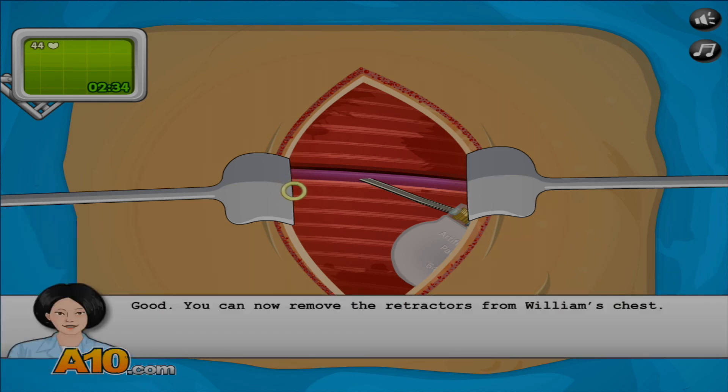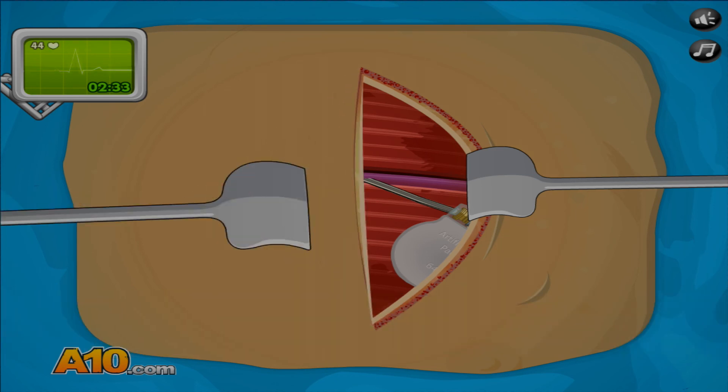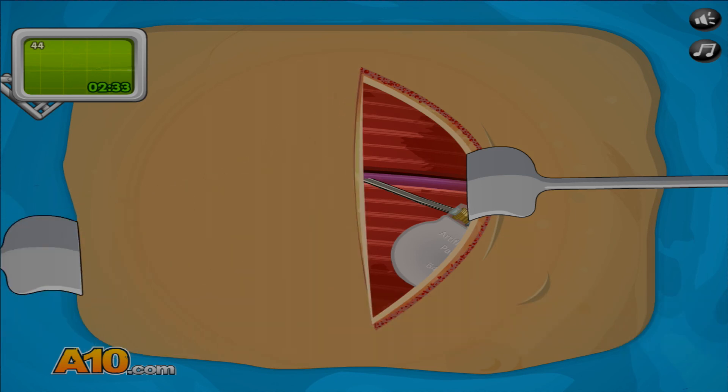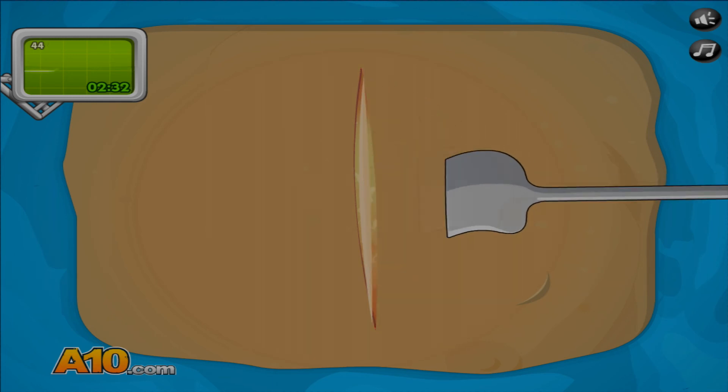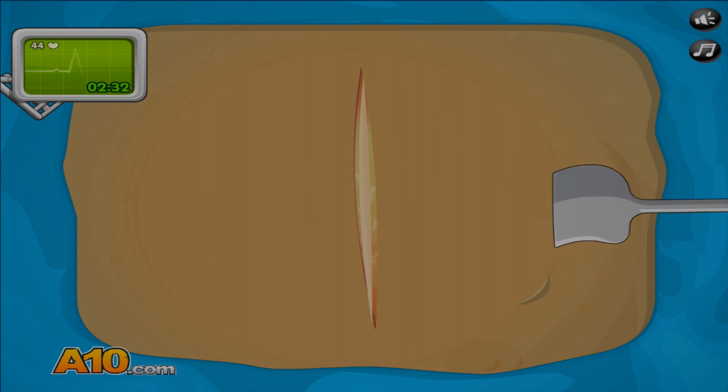Good. You can now remove the retractor from William's chest. Oh, look at this! This is the little bit where the pacemaker is right here.